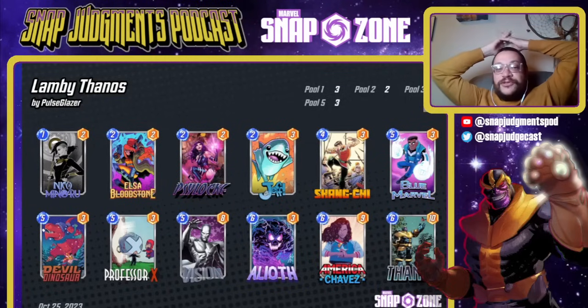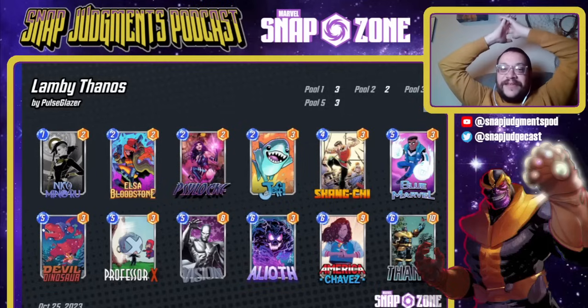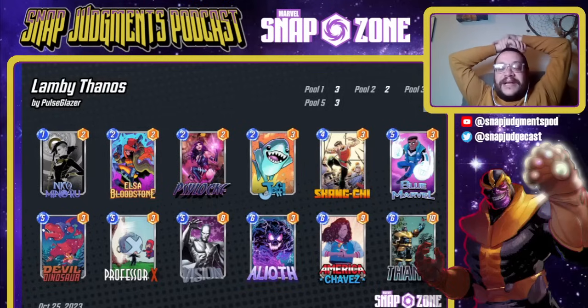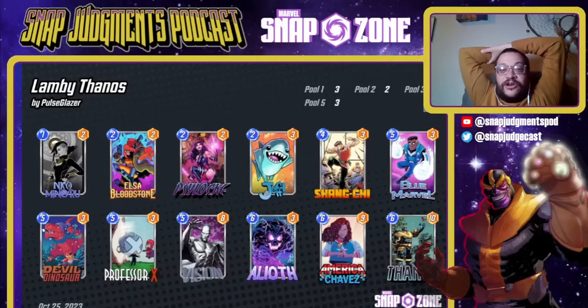Our first deck is Lambie Thanos. Nico is — and KM said this, and I think it's the perfect way to put it — Nico is the extra Infinity Stone. Nico's abilities fundamentally allow you to do things with the stones with almost no downside. She's extraordinarily powerful. That draw two is completely busted, and that extra card in your hand is insane — especially if it's an Elsa or a Devil Dino. Even the plus two power isn't crazy, and turning a stone into a demon at plus five power for some stones is nuts.